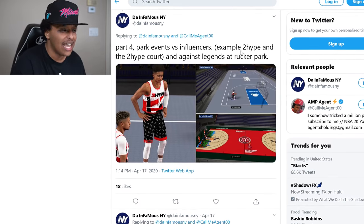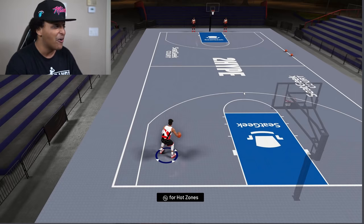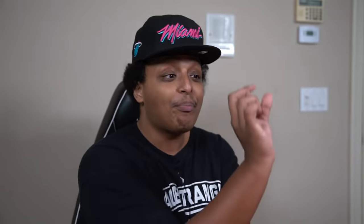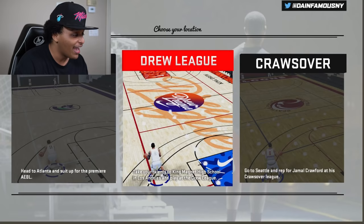Part four: park events versus influencers. Example: Too Hype and the Too Hype court and the legends against Rucker Park. That's me right there as coach. And this is a fire court. I feel like that's the main thing 2K has been missing - color. Up the saturation, man. We don't want these dead gray parks. I want to feel like I'm alive when I'm playing this. It's supposed to be real life. Then he followed up saying, I lied - what if park wasn't the only affiliation we had? AEBL, the Drew League, and the crossover. You're really good at this stuff, Infamous. Shout out to you, man.